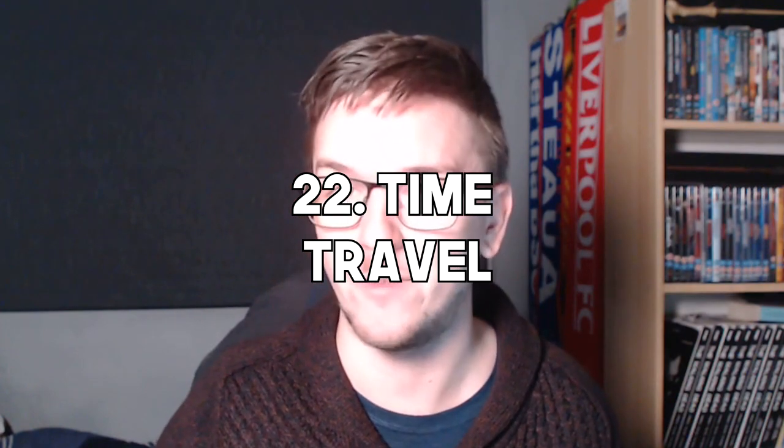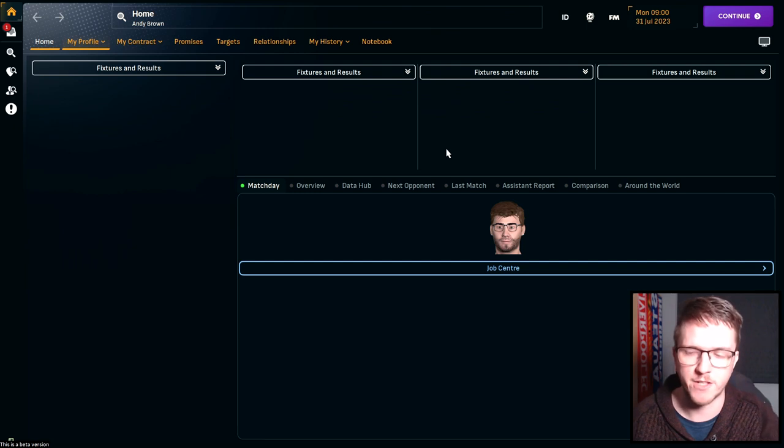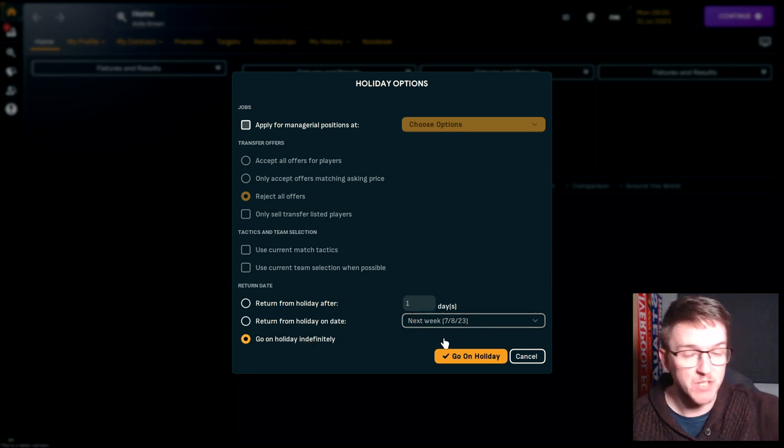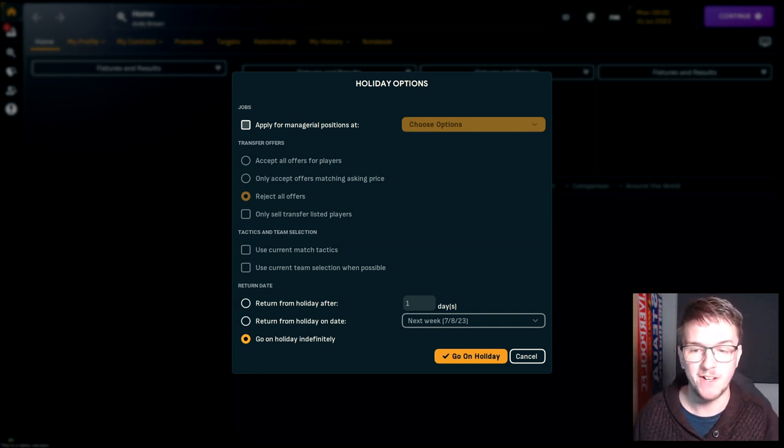Number twenty-two: time travel. Start as an unemployed manager, go on holiday indefinitely — 10, 20, even 100 years into the future. After about 20-25 years, all the real players will have retired and you'll have a database of entirely new-gen players. The idea: travel 25 years into the future, then take charge of whichever Premier League club has fallen the furthest — say, Everton in non-league. A completely different football world awaits.